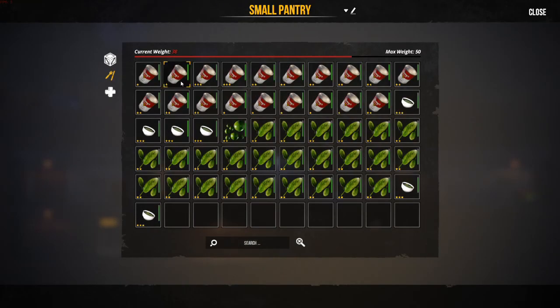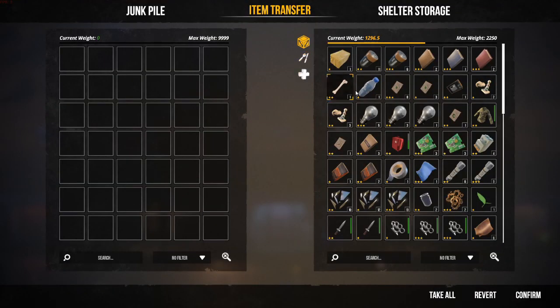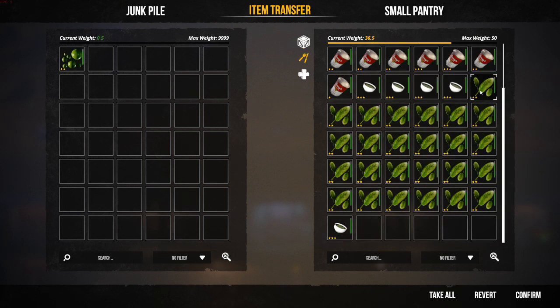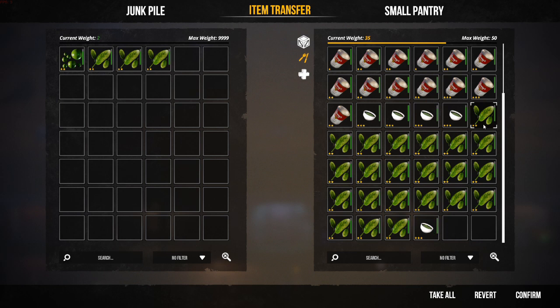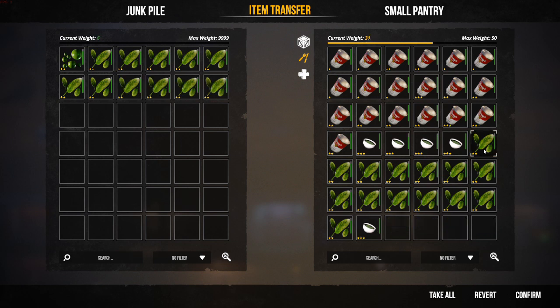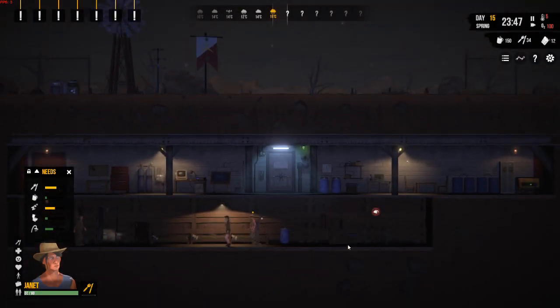The battery bank breaks very quickly as well. Here we've got pea soup and spinach soup, and we've got a lot of spinach — multiplications as I said. Let's get some of that spinach into the junk pile because there's another little glitch here: food that you put into the junk pile doesn't rot. So you can use it as an external storage bay for your food. All that spinach is there. We're reducing the amount of stuff in there so we can increase capacity if we harvest anything else.